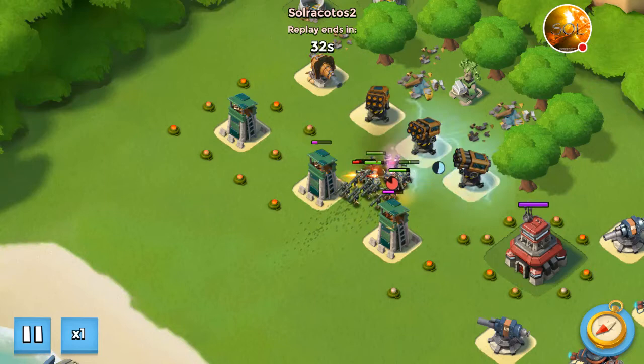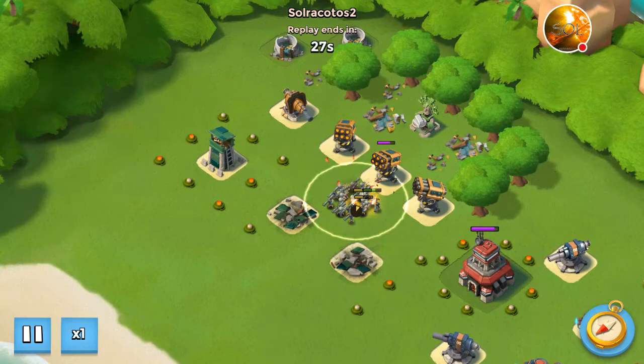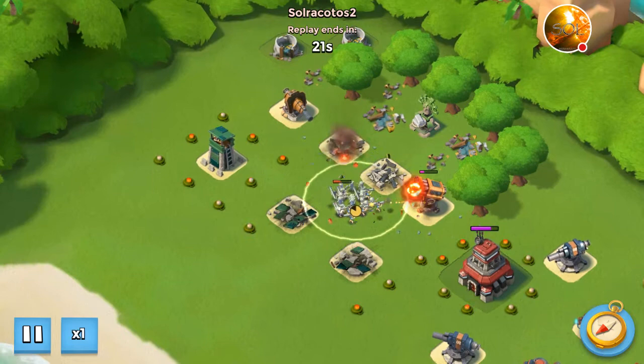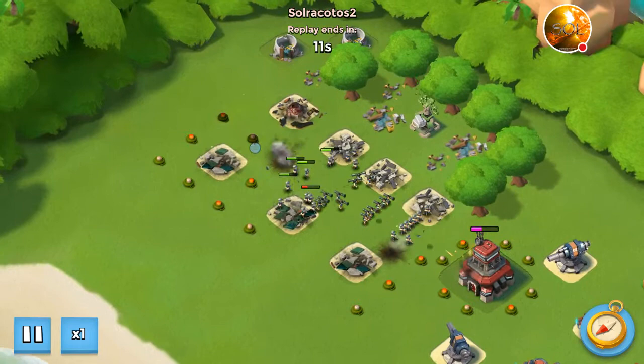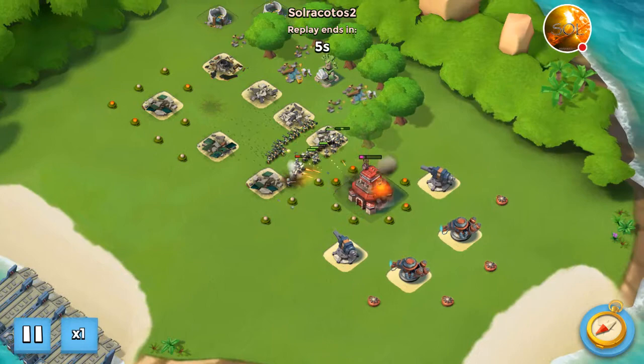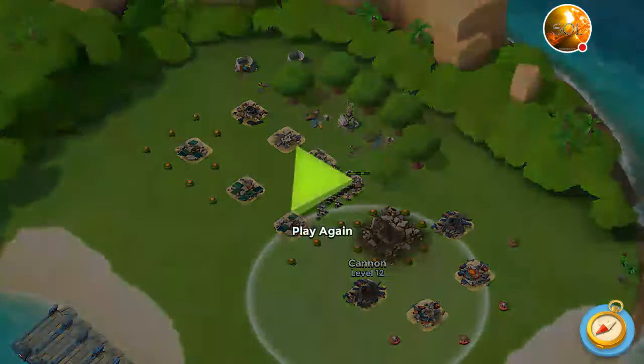All my troops managed to make it into position before the flare expires, and now they're safe from the rocket launchers. I just need to keep them healed from the sniper tower and keep my rifleman count up. They naturally clear the rocket launcher. I squeezed in another shot to clear anything that could kill me, and after that the cannons will take out some riflemen, but it's not a big issue.